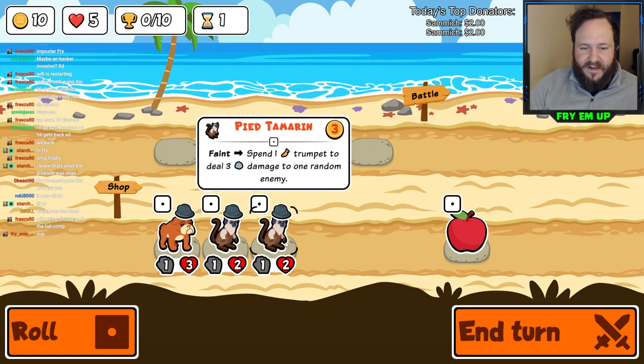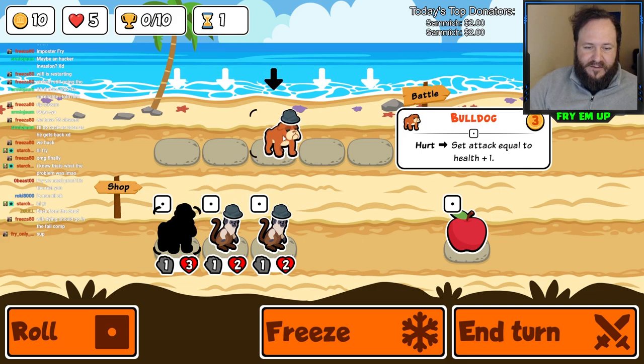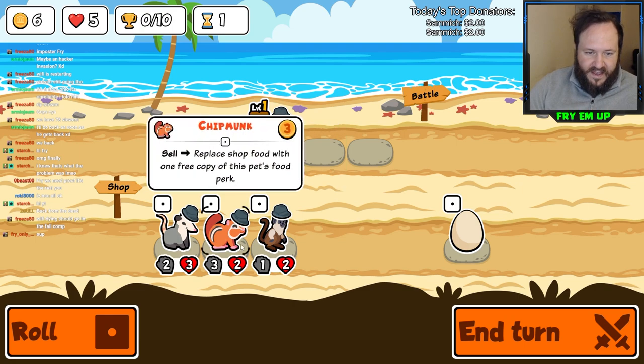Really bad - ending up with one of the worst cards, actually. It's the Tamarin - level 1 that requires trumpets and spends trumpets. We don't need that crap. So we'll just take what we are given here.